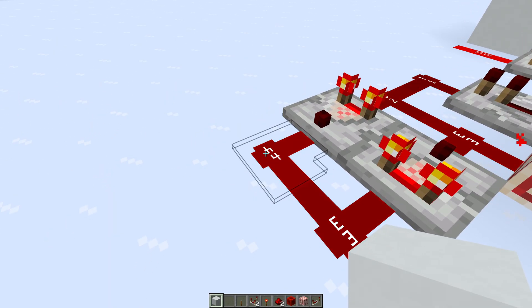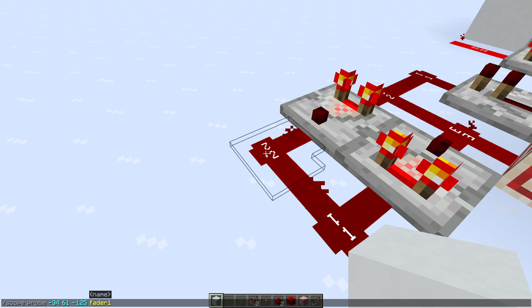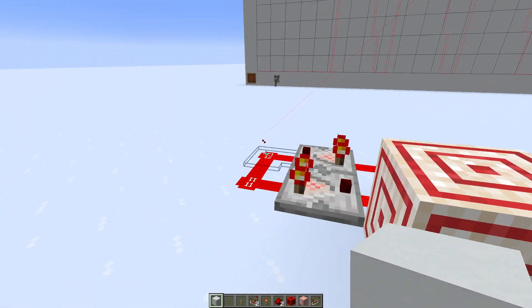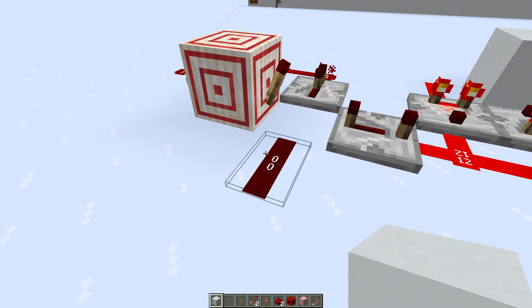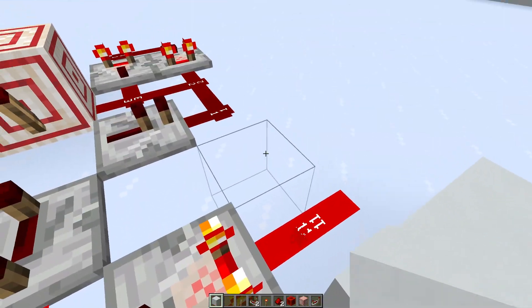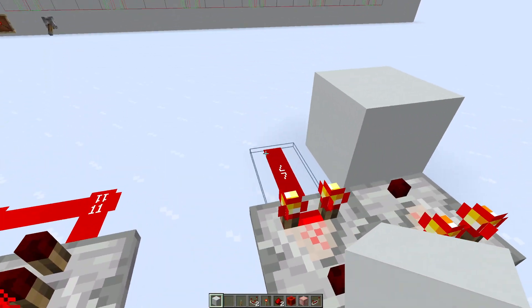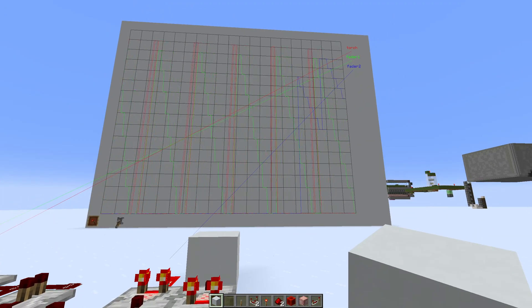Now we have the grid set up as our rendering area. Let's set up some probes. We're going to probe this dust first — type 'scope probe', tab-complete to get the coordinates for the dust, and give it a name, so we'll call it 'fader 1'. It got set up and we started measuring the signal level, recording it on the scope. Let's do the same for the dust of the torch: scope probe, tab-complete, and name it 'torch'. Now we're seeing the pulse and can see what delay there is between this signal going high and the torch going high. And let's add the second fader — scope probe this and call it 'fader 2'. Now we're recording everything.